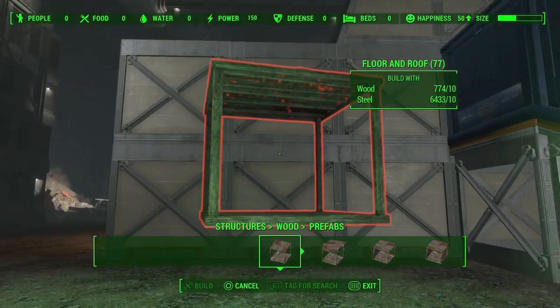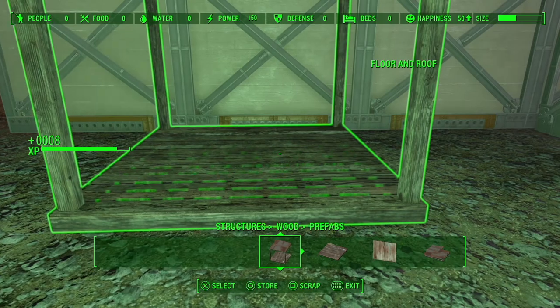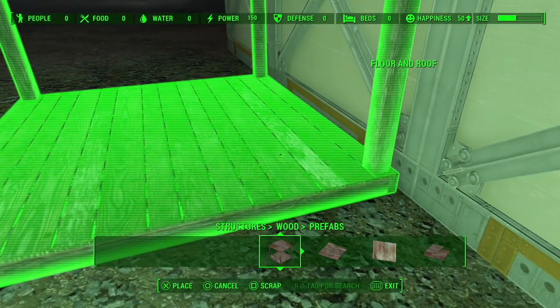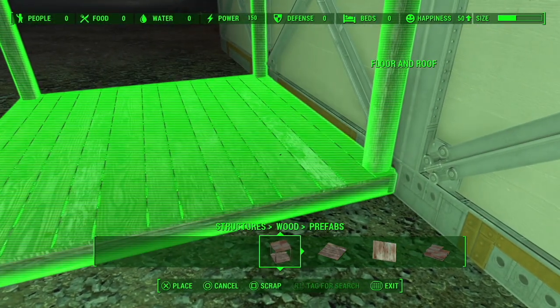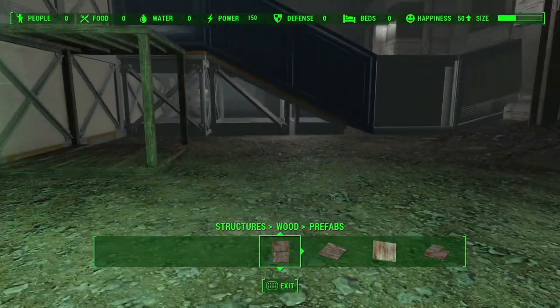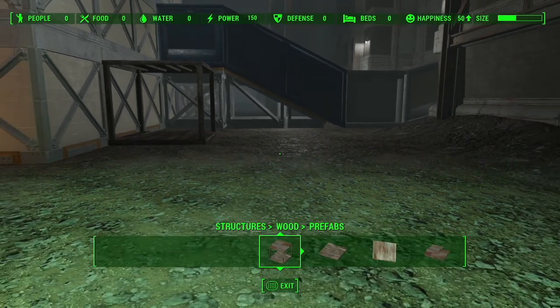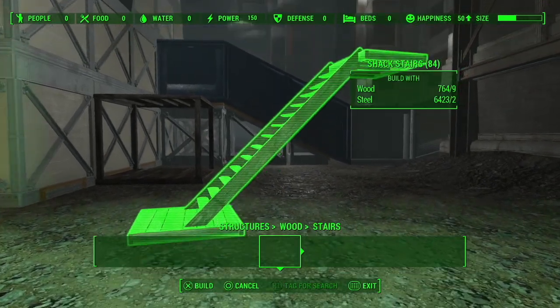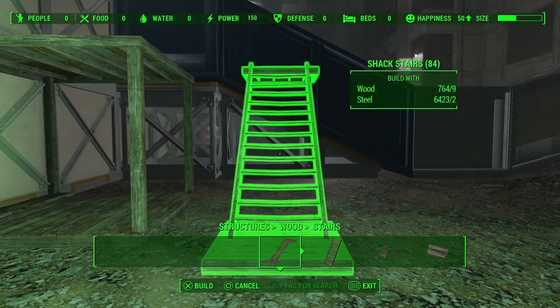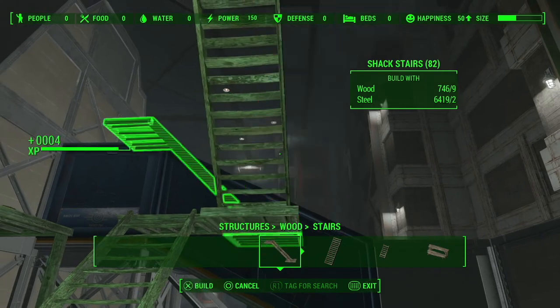What you want to do is line it up with the second wall on the outside right here, if you follow my build guide. Line it up as best you can — it does not have to be perfect. Then build the staircase up. I would recommend having it loop around, like that.